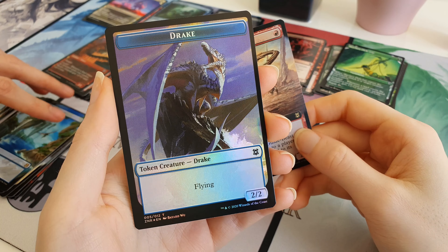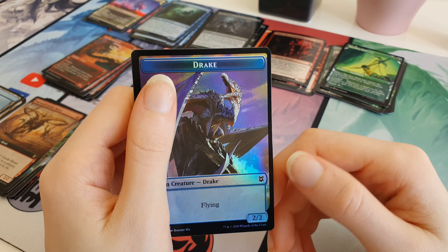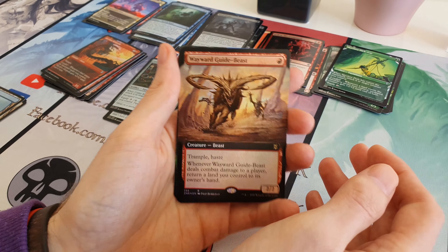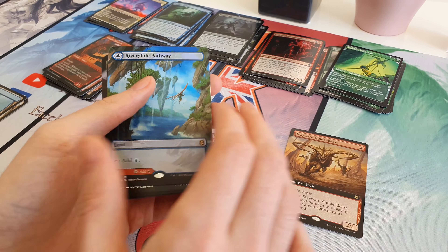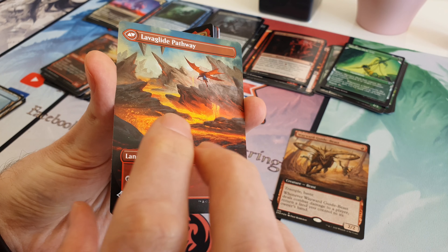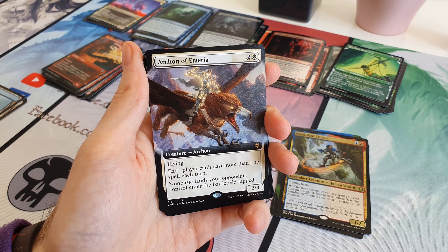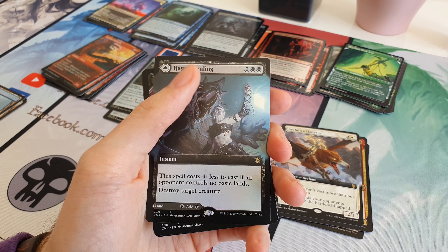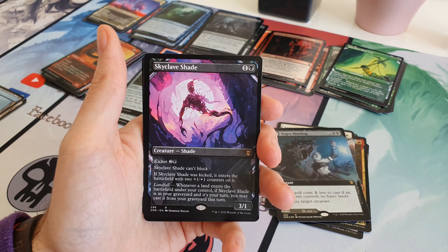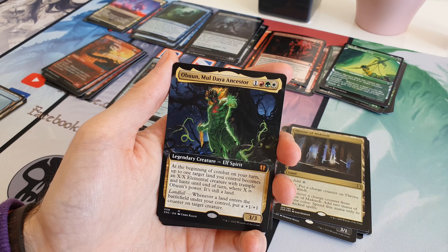So there we go - pretty poor packs there really, the last two. Definitely not worth the money, that's for sure. And a Construct Token, a Drake Token, a Foil Drake Token. These full arts we got were pretty awful in the last packs. But we got a Wayward Guide Beast, we got a River Glide Pathway Flipland with the Lava Glide Pathway on the other side - very cool, wish that was foil. We got a Kazar Royal Chaser Foil, an Archon of Emeria Full Art non-foil, a Hagra Mauling Foil Full Art with Hagra Brood Print on the back, a Skyclave Shade Alt Art Rare, and a Throne of McKindy Foil Rare.